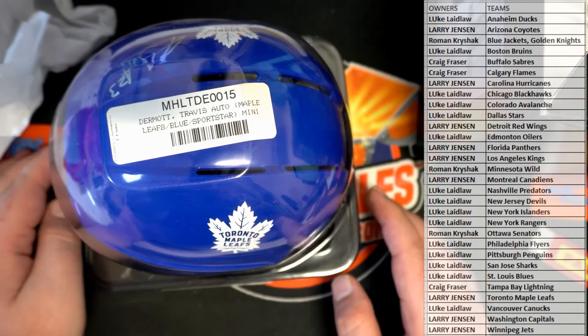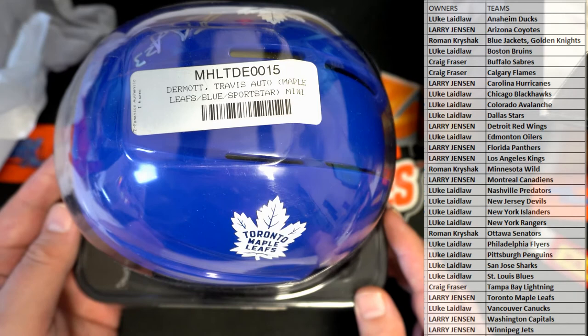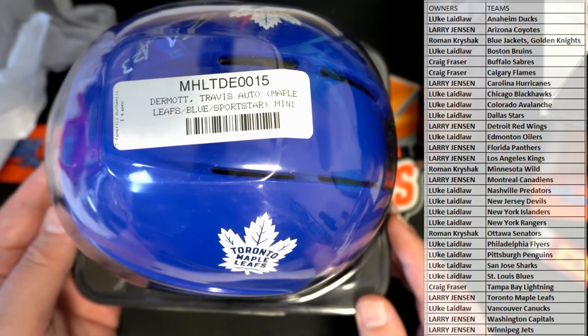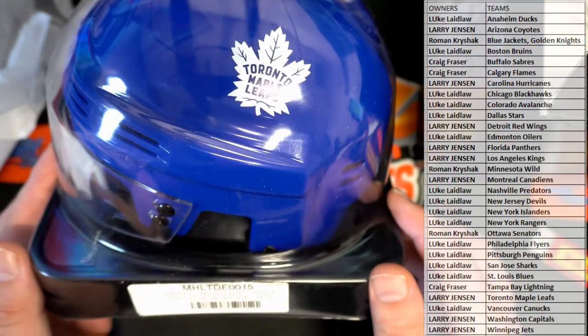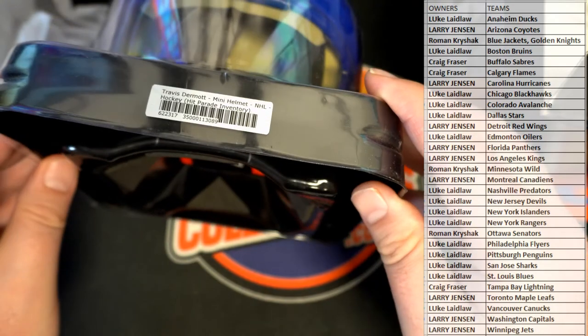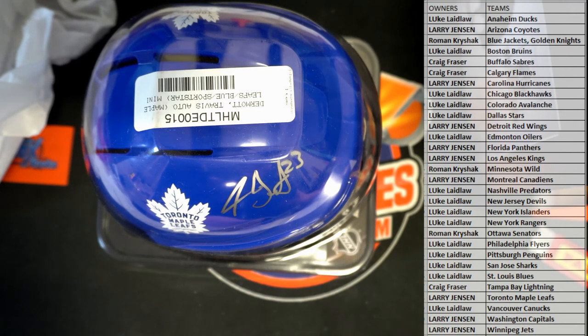I don't know who this is — Travis Dormant? Okay, yep, Dormant for the Leafs — nice! Very cool. Yep, got the Leafs right there on the side — look at that, man, that's sweet. That's pretty cool. Nice silver ink — nice one there. Who's got the Leafs? And that's Larry! Alright, man — Larry J, that's coming out to you. Nice hit, sir.